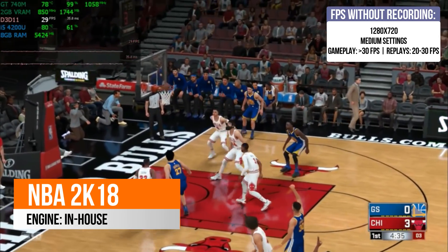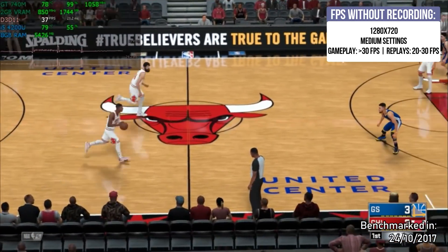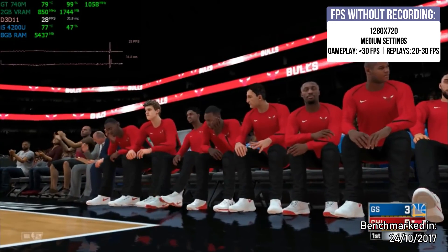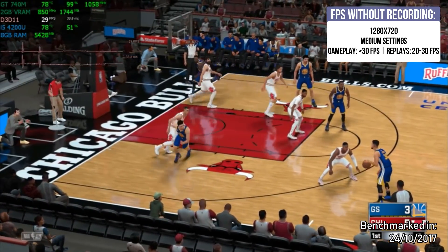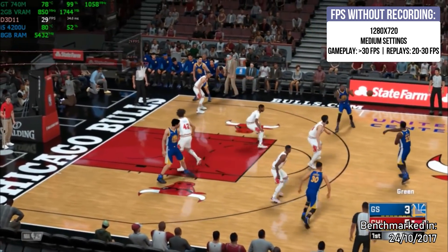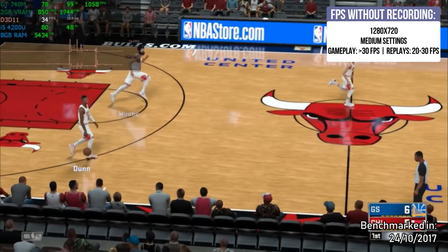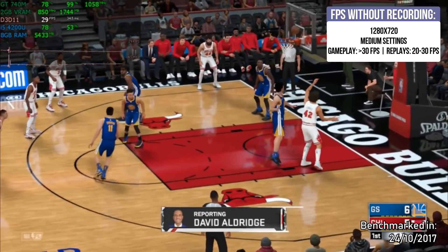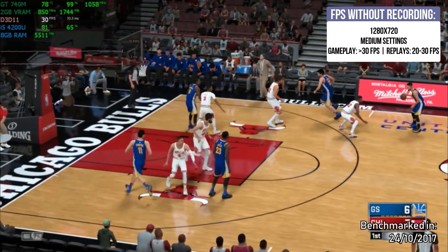NBA 2K18 is developed with the 2K in-house engine. I was able to play with 720p medium settings with a framerate above 30 fps during gameplay. The replays are pretty much between 20 and 30 fps. This game feels more natural at 60 fps, and you could hit 60 by using a lower resolution than 720p with Ultra Low settings — though it looks very ugly. Still, 30 fps is reasonably good in NBA compared to FIFA or Pro Evolution.